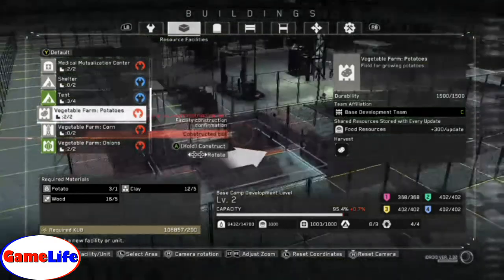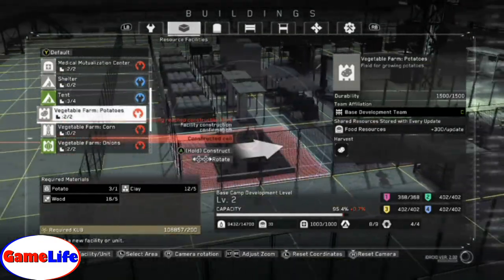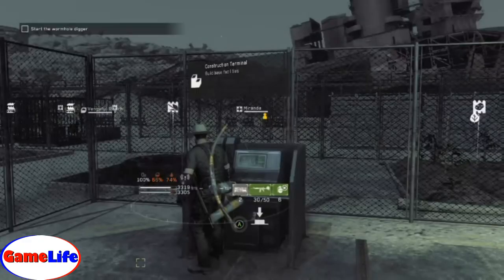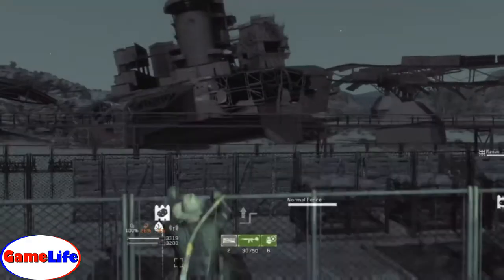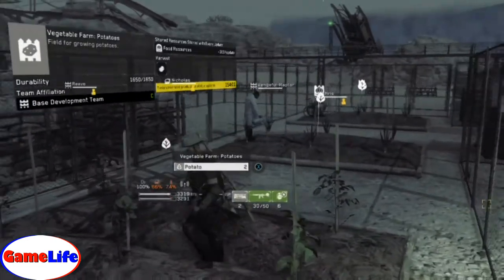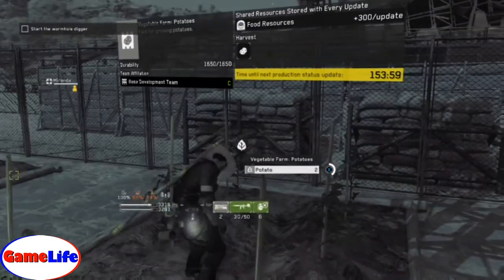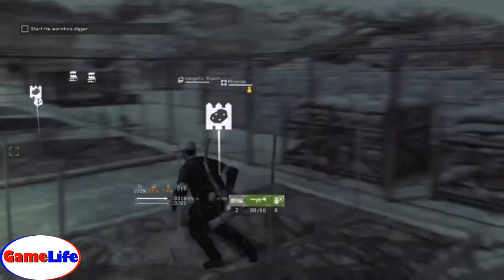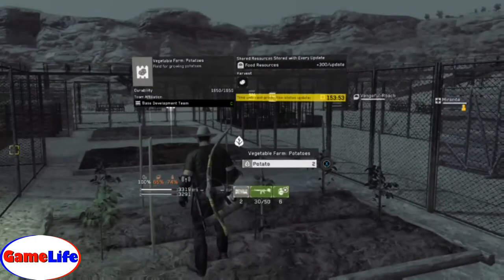You need potatoes, wood, and clay. The main thing is the potato — of course you'll come across clay and wood. And then you can just set it down anywhere you want. It'll start harvesting or farming by itself, and then you can harvest from those farms and get your potatoes. Usually it creates a lot more, but I had probably already used the potatoes before because I needed them.